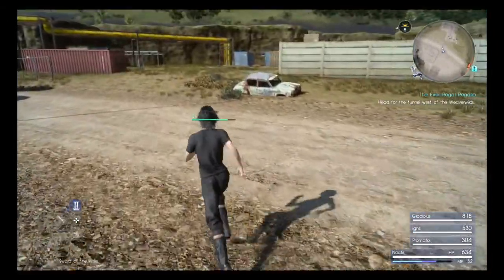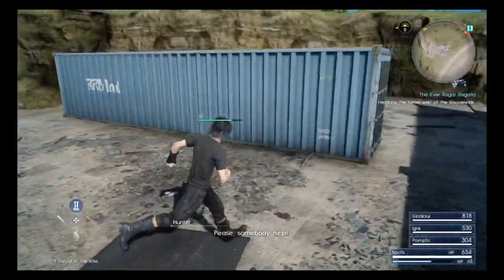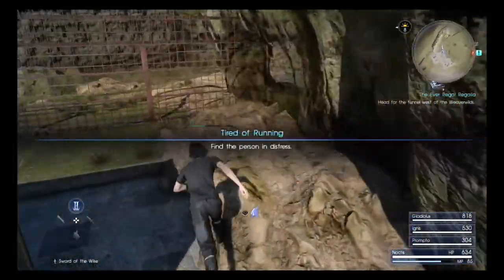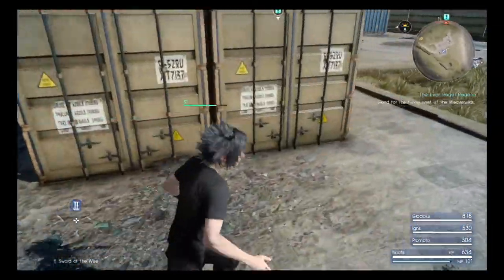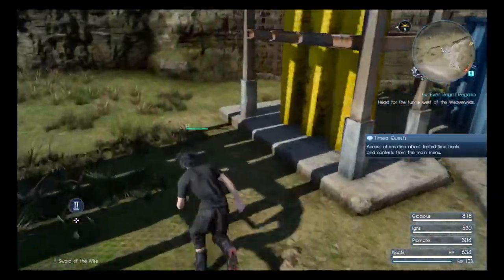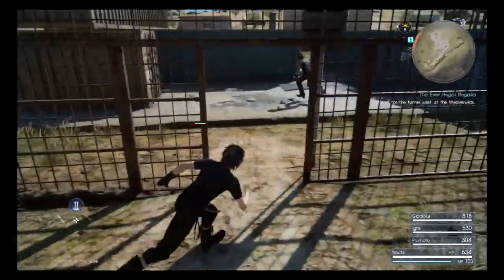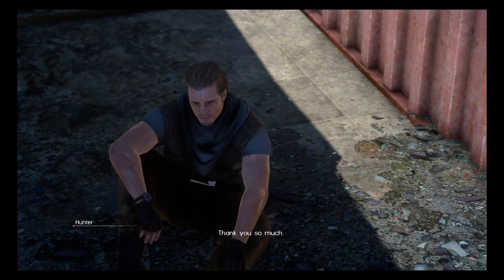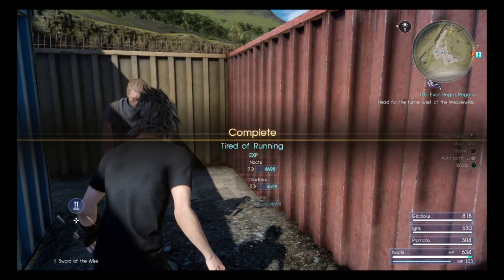We want to head all the way across. We can hear a hunter calling out for help — find the person in distress. They're somewhere around these rocks. There they are — we have a potion reward. All in a day's work.